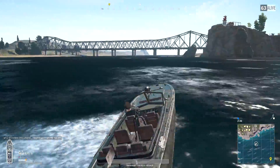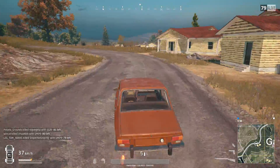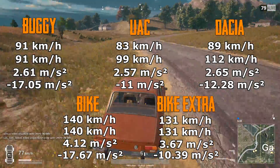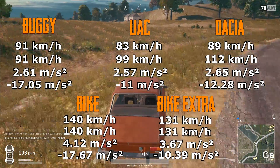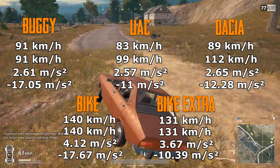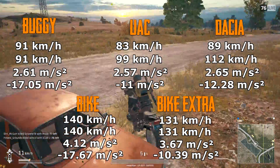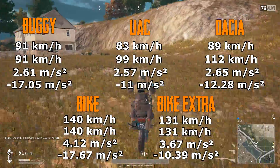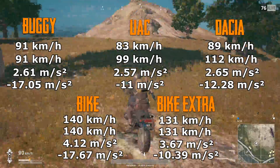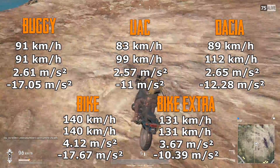You will see a bunch of numbers that will scare you, or if you understand math it might actually be interesting. Long story short, the normal bike is obviously the best vehicle in terms of everything, including braking. For a non-bike vehicle, the fastest vehicle is the Dacia, and also by acceleration it is the Dacia, surprisingly enough. I believe that surprised me because the Dacia in reality is not going to be as helpful as the UAZ, due to the fact that there are mountains almost everywhere on the current map. But we'll have to see how the new map will be — perhaps it will be more plain, and therefore Dacia will be the better choice.